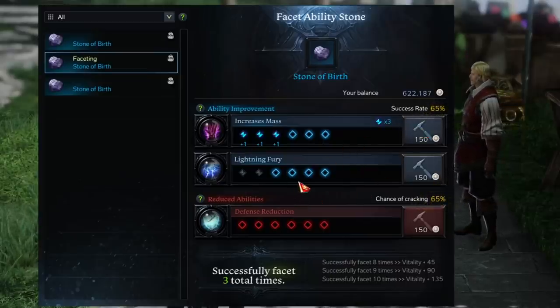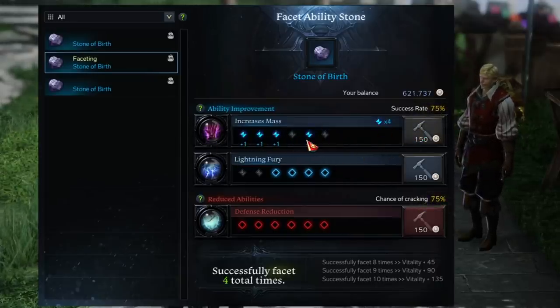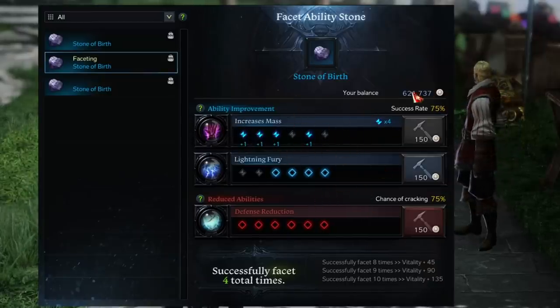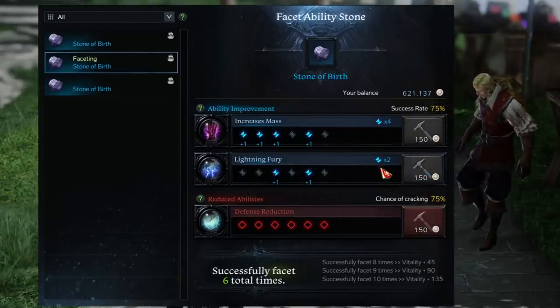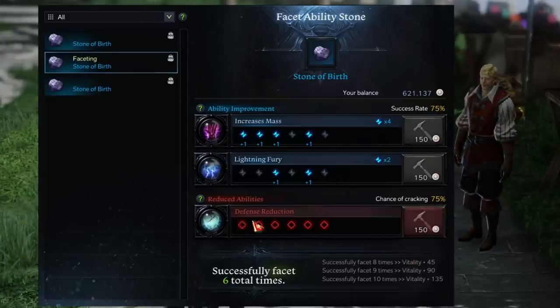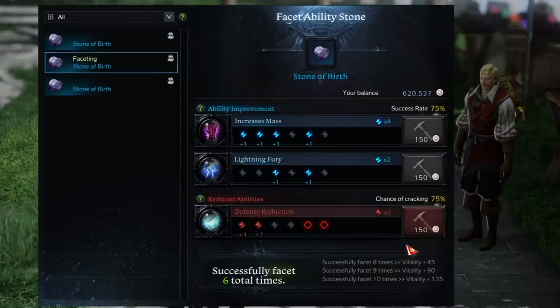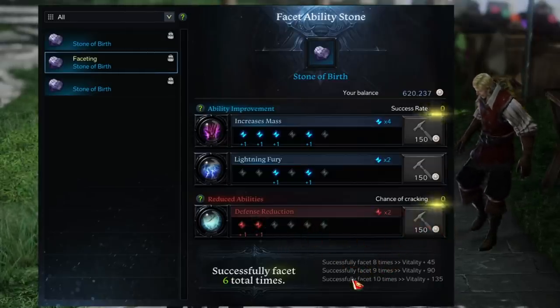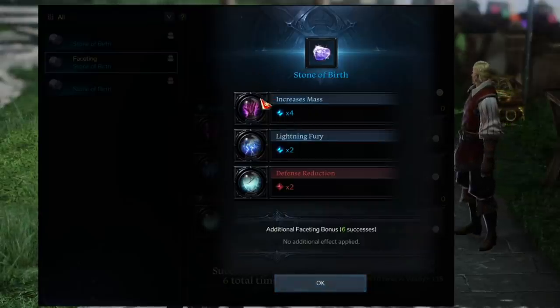After cutting through several more chances, I ended up with four nodes on Mass — not enough to trigger the trait since we needed five. During the negative trait rounds I had some scary high percentages for defense reduction lighting up, but I only ended up with two nodes on the negative, which won't activate. So the stone is cut: two nodes on the negative won't activate, and four nodes on Mass also won't activate the trait.